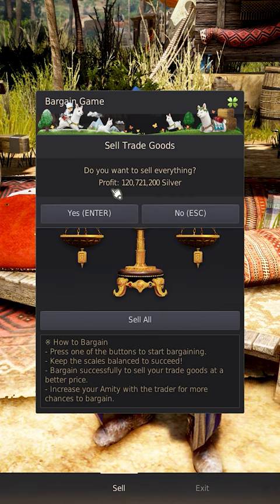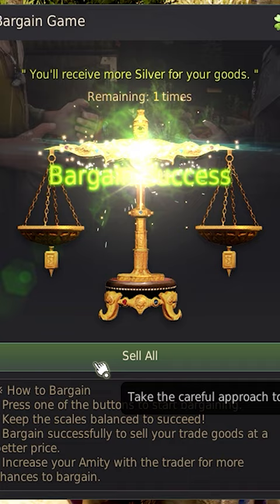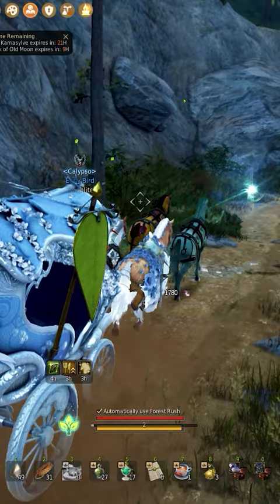Those looking to make money should focus on turning in cash crates like the Calpheon timber crates. And remember, shorter routes mean more experience and longer routes mean more money.